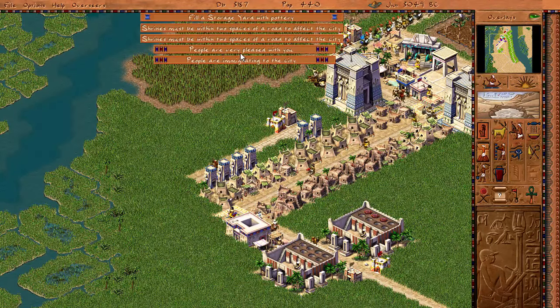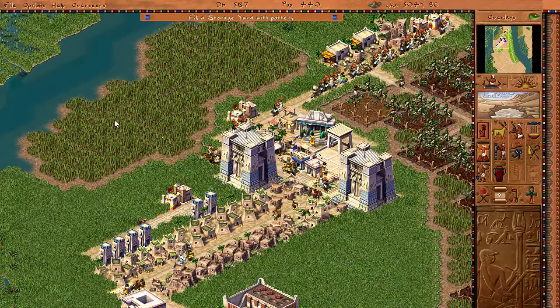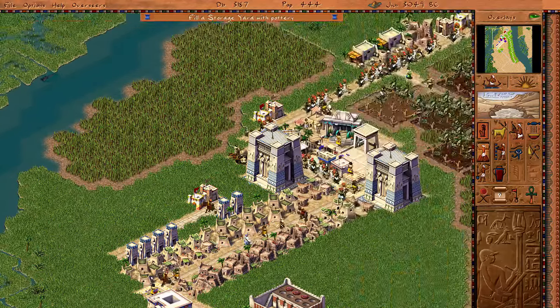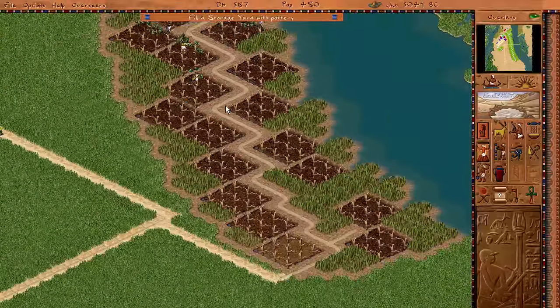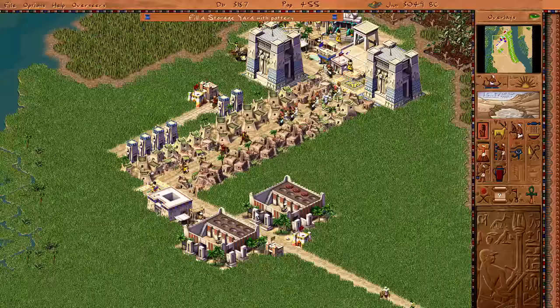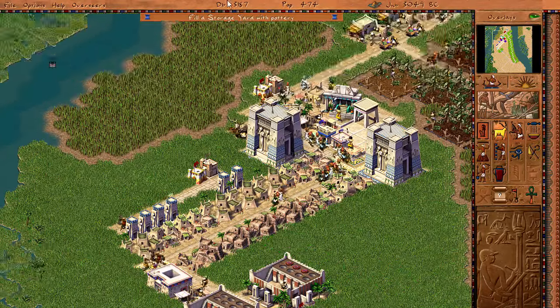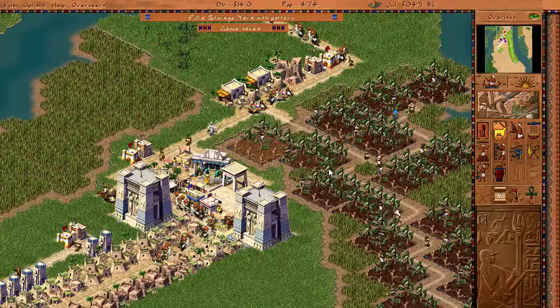They're all upgrading now. People are very pleased with me. Fill a storage with pottery - apparently just no workers near it. It's just impossible. But luckily all this is going on right now. How many people do we have? We have nine unemployed. We're gonna remake this work camp now.